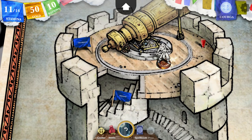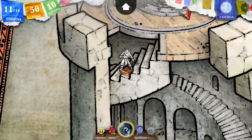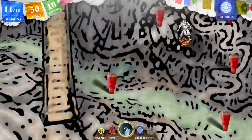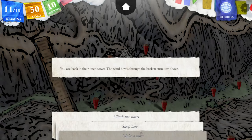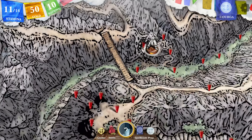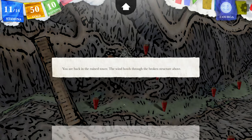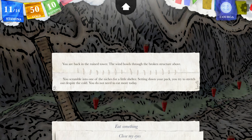I think the mind snakes are only in the past. Let's go down. You return to the trapdoor and make your way back down the stairs, which disappear behind you as you go. You are back in the ruined tower. The wind blows through the broken structure above. I could sleep here — and actually I should probably. It's a good time to sleep. Let's go ahead and do that. You scramble into one of the niches for a little shelter. Setting down your pack, you try to stretch out despite the cold. You do not need to eat more today.